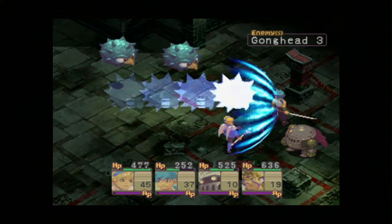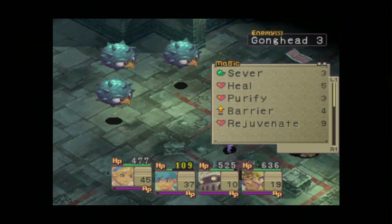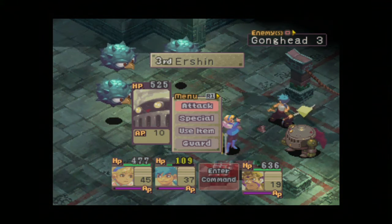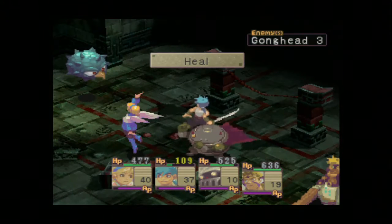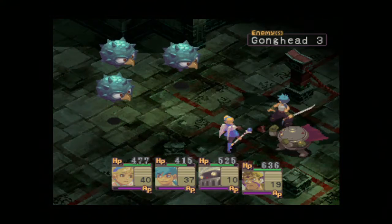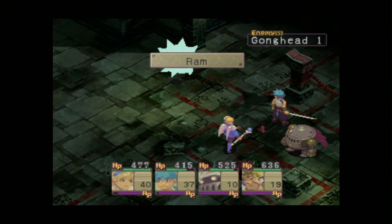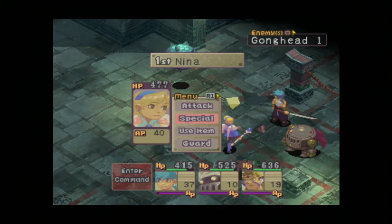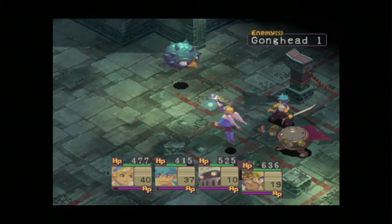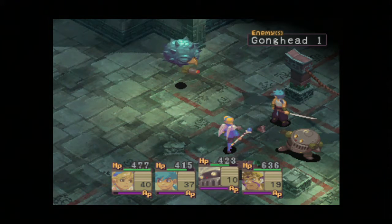You need healing, Ryu. We'll just kill these two - yeah, 708, that's a nice amount of hit points of damage. You don't do too much against these, do you Nina, except with your Wind Spell, so we'll remember that for next time.